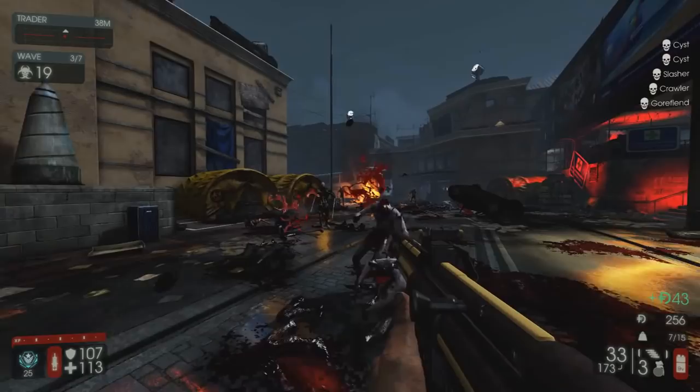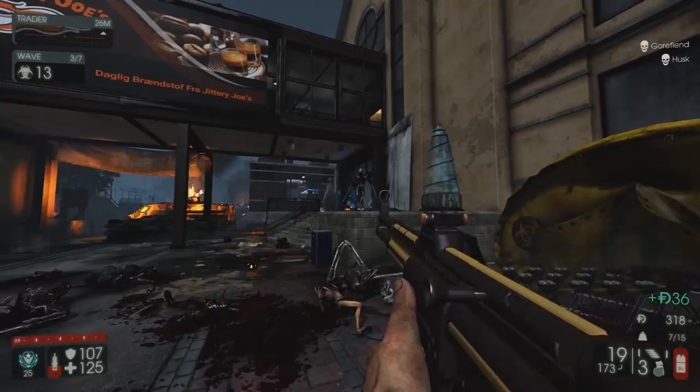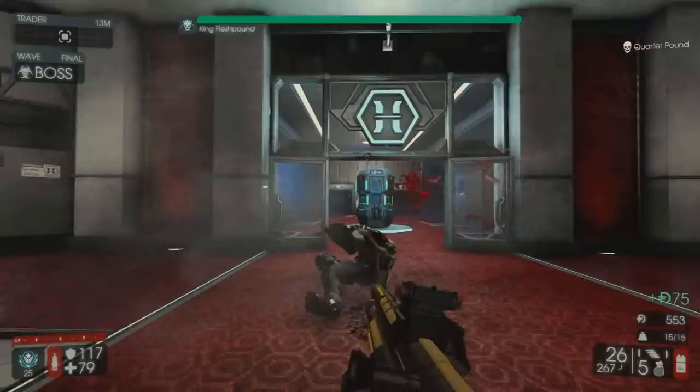Against trash, it really performs worse from an efficiency standpoint compared to the AK-12 or Medic AR. Against large zeds, its low DPS means the FAL, AK-12, and SCAR still outperform it as well. High damage is not a bad thing, but when the extra damage doesn't reach any important breakpoints, why even bother? The only time it might be useful is for one-shotting cysts with body shots — but it's a cyst, the easiest enemy to headshot in the game.